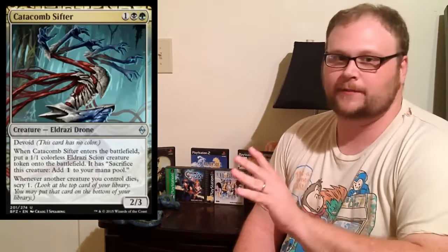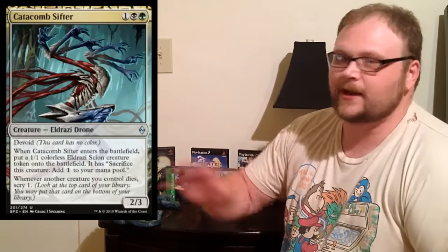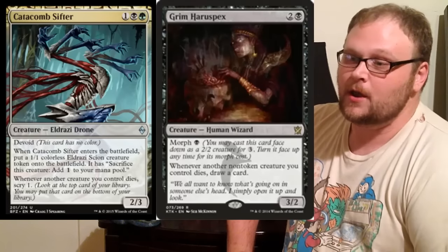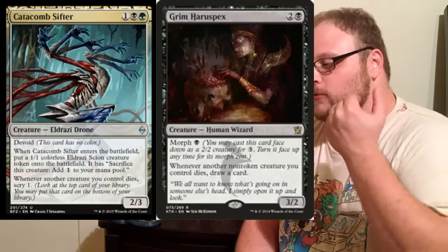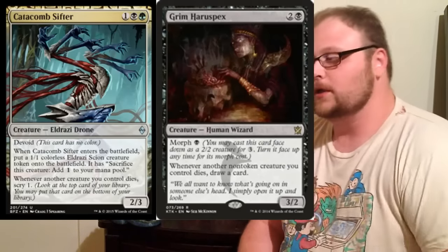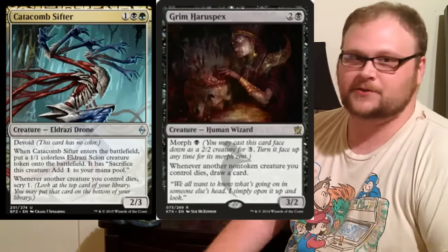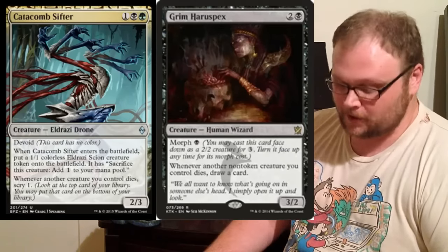Catacomb Sifter is super obvious — if you add green, you're almost certainly playing it. Just scrying one is better than you might think; it sets up your next draw almost no matter what. Grim Haruspex is also worth including: sacrificing your creature might draw you another creature you can drop and sacrifice again, so things get out of hand really quickly with Sifter and Grim Haruspex out together.